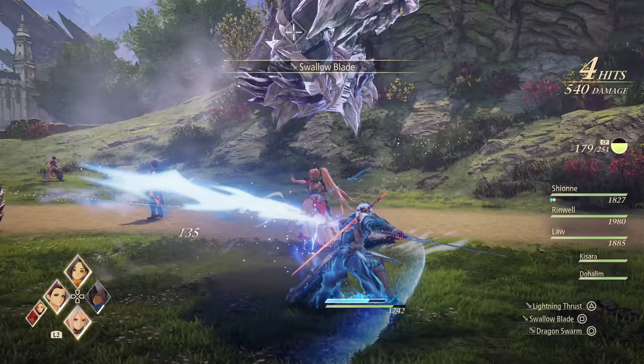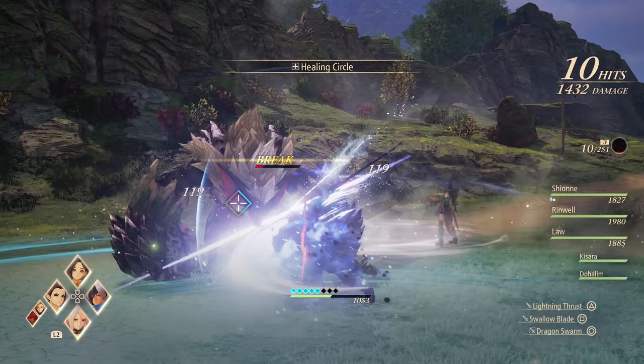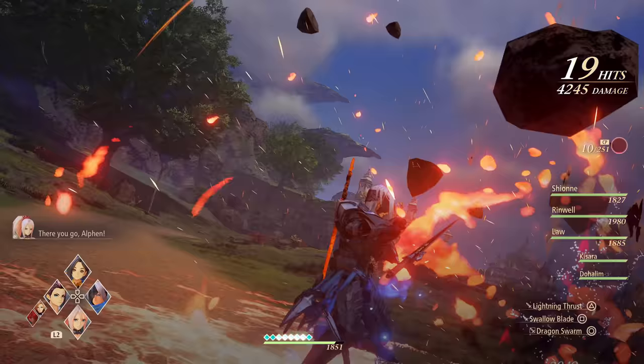Since your entire team's ability to cast healing or support arts now relies on your CP pool on the right-hand side of the screen, you will want to keep that stock to counter Alphen's health loss. Overall, Alphen is the jack-of-all-trades character of the group that is good at about everything, but is also one of the more straightforward with his attack style.